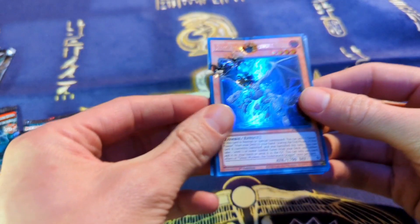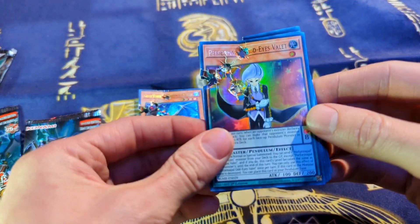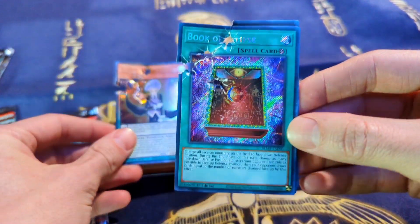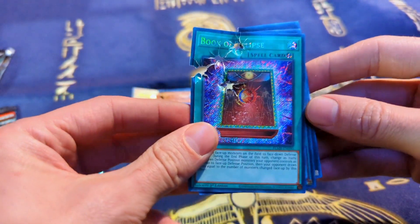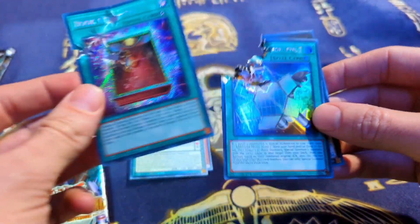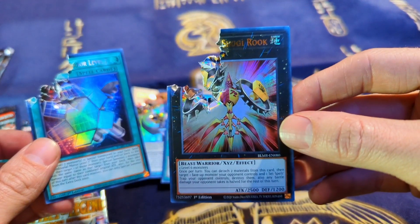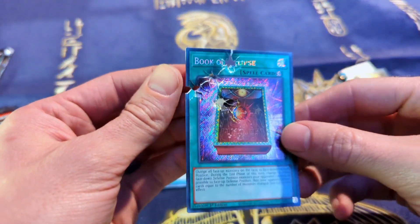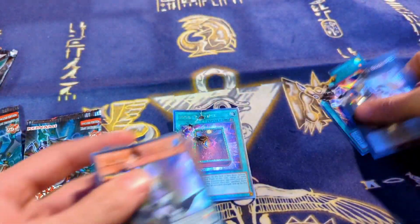We got Ghost Wyvern. They're all kind of stuck together here. Odd Eye's Valet. Book of Eclipse — that's kind of rough, actually. That's sad. Something level 7. And Rook. This is actually kind of sad. Book of Eclipse Seeker was really cool.